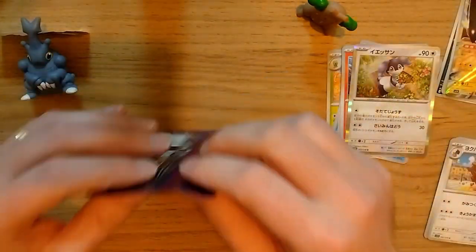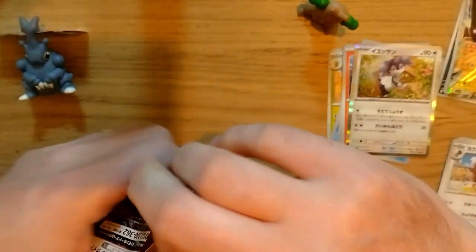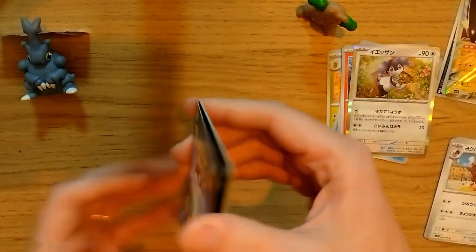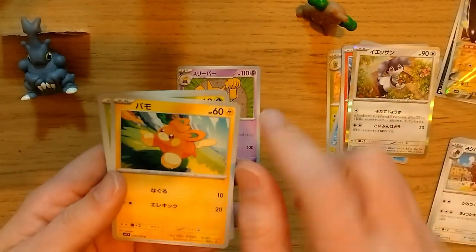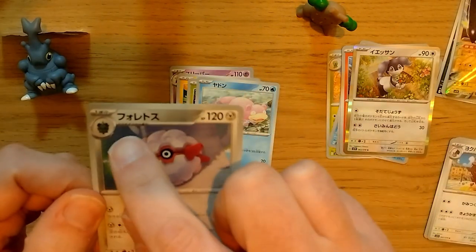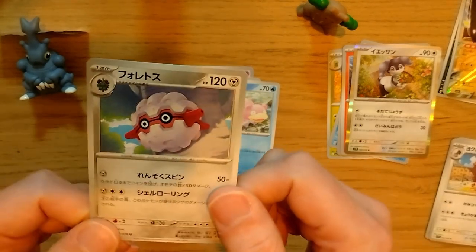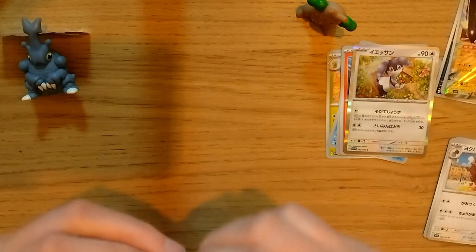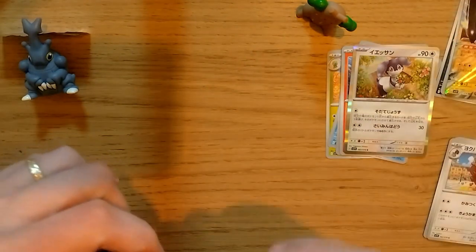Pack number six — I weighed these before I opened them and they all came in at about eight grams a piece, so no heavy packs. Flip it over: we got Hypno, Pom Pom, another Pineco, another Slowpoke, and the evolved form of Pineco — Forretress, like a big clam or oyster. No really exciting pulls but cool nonetheless — it helps build up the collection, and not too many doubles so far.